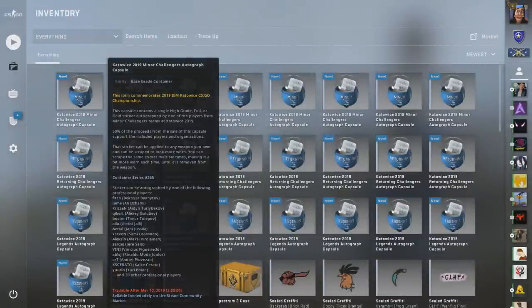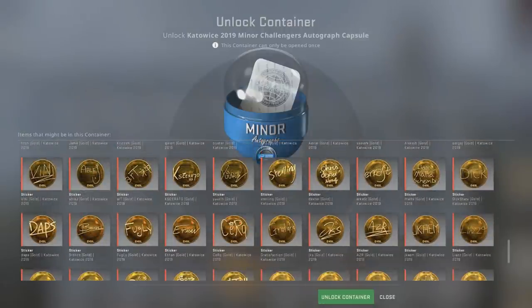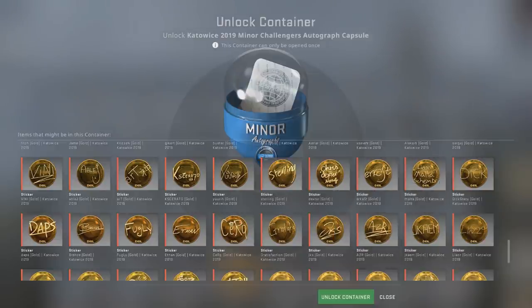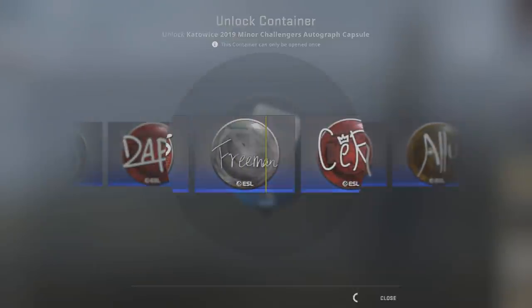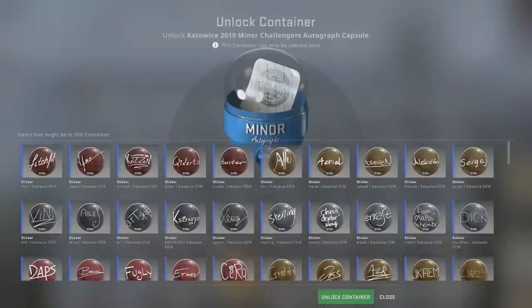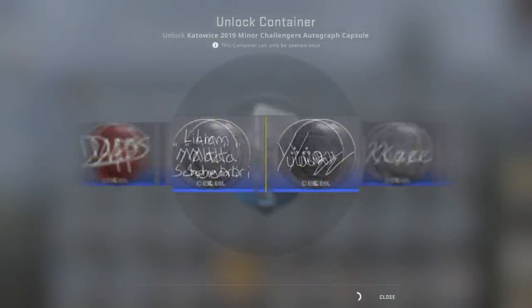Let's get right into opening some capsules. First of all, I'm not going to be going over all the player stickers, but this capsule does have the golden Dick Stacey one which I think is like $130. So opening a 25 cent capsule and getting a $135 sticker definitely is not bad. But we actually get Freeman — that's not bad. I'm trying to get Dick Stacey for sure but I'm fine with anyone honestly.